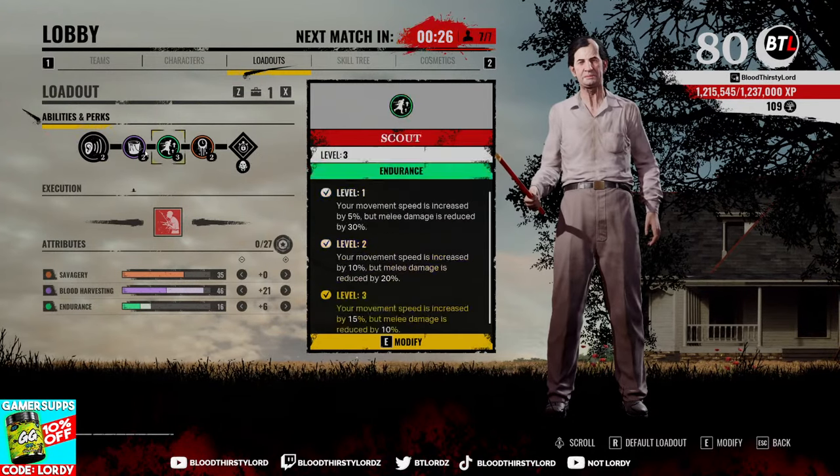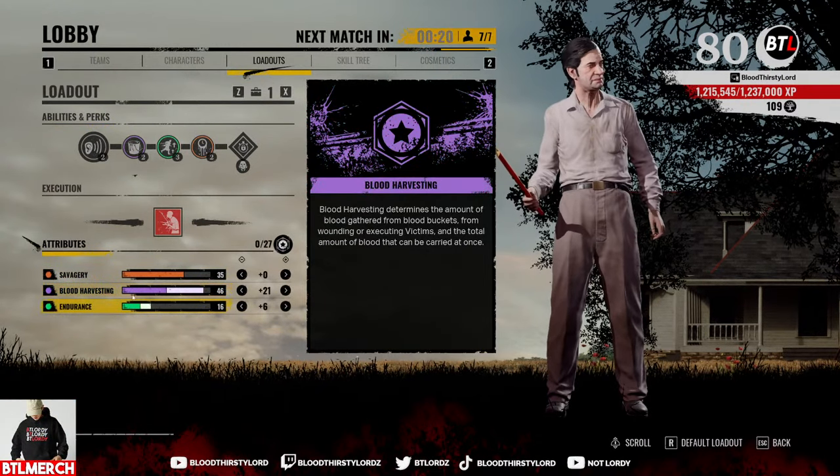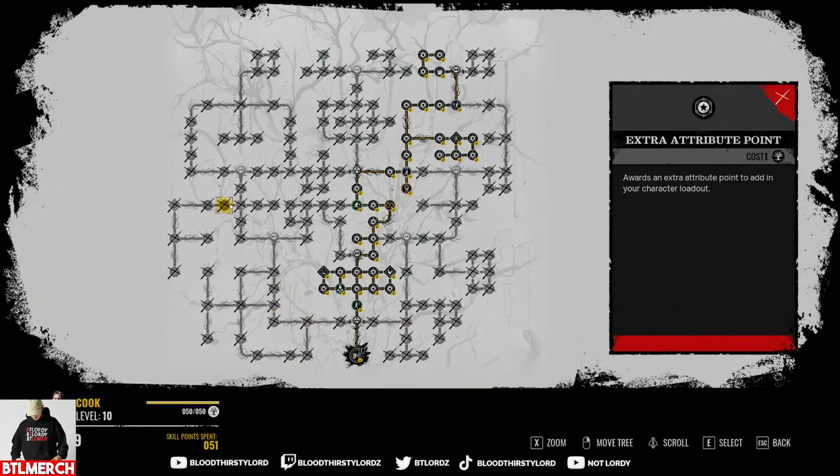This is our build for the Cook on screen right now — a similar build to our blood build, but we have Serrated instead of Prey Drive to get that extra damage and DPS from our actual ability. Blood Harvesting is at 46 and Endurance at 16. That's the build right there — copy it, enjoy it. Let's jump into the gameplay and have a bit of fun.